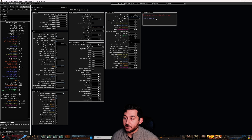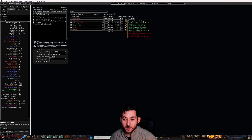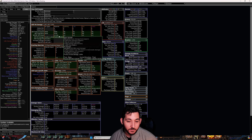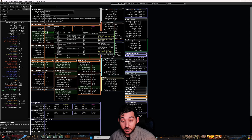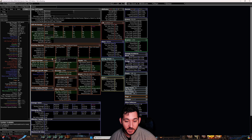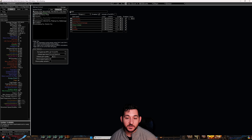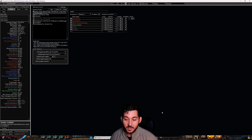PoB is not correctly showing Overexertion damage. If we go to the skill here and we check off Auto Exertion, there's no more multiplier for Auto Exertion — there's no increase even for the quality on Overexertion. I don't know what's going on here; it doesn't really make sense to me. I feel like there's just a problem. So don't think that a PoB with the gem supposedly working is actually correct, because it's not.